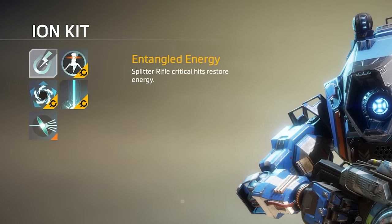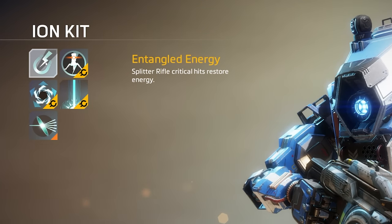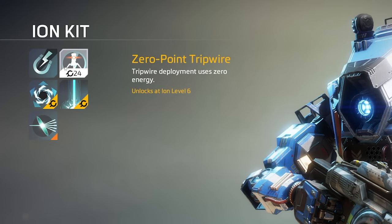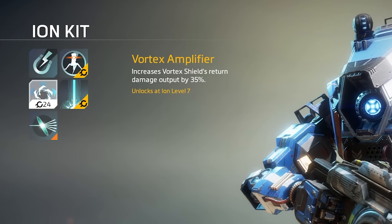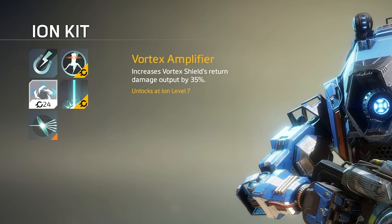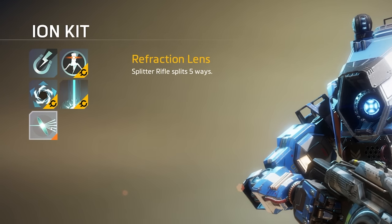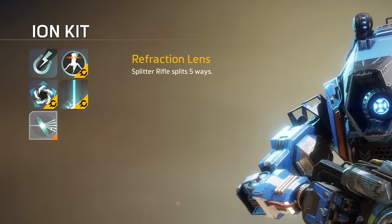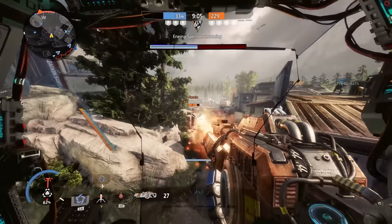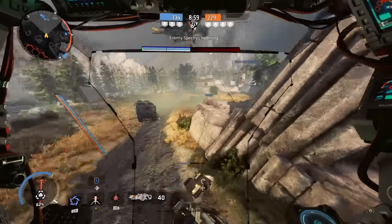Looking at the Ion Kit: Kit one — Splitter Rifle critical hits restore energy; I believe that means hitting a Titan in critical spots replenishes your ammo. Kit two — Zero Point Tripwire: Tripwire deployment uses zero energy. Useless. Kit three — Vortex Amplifier: increases Vortex Shield return damage output by 35%, very decent. Kit four — Grand Cannon: Laser Core lasts longer, definitely a good one. My favorite is the Refraction Lens, which makes the Splitter Rifle split five ways — shooting five projectiles at a time instead of three, dealing more damage to Titans, pilots, and everything in between.